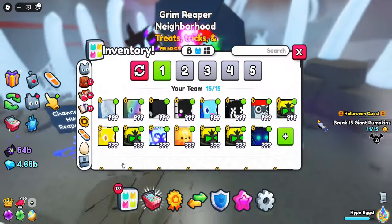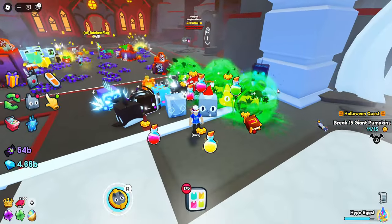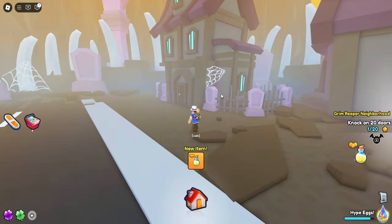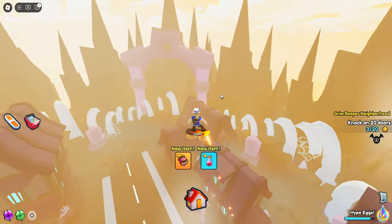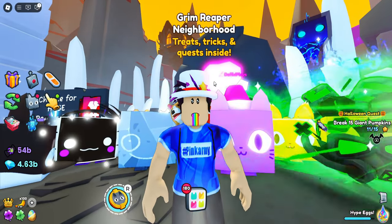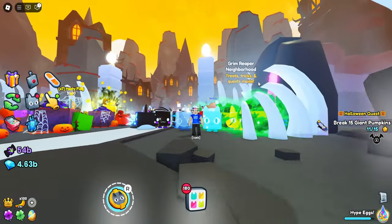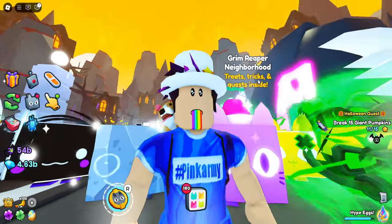The next neighborhood is the Grim Reaper one and we need two Halloween masks to enter. We used all three gifts but got nothing. We got two more masks, and the next neighborhood is the exact same thing — we have to knock on 20 doors in total. It's going to require so many Halloween masks, it's actually crazy. But at least we got to the second neighborhood. I think that wraps it up for today — I'm going to grind eggs and hopefully get the Titanic, get more gifts and masks, and eventually make it to the final neighborhood. If you enjoyed this video, please like and subscribe — see you guys later, take care!